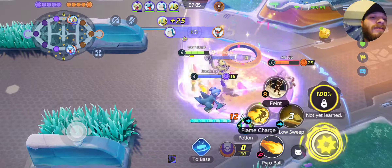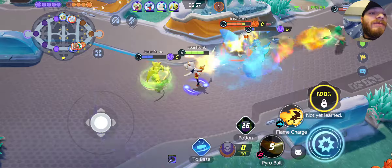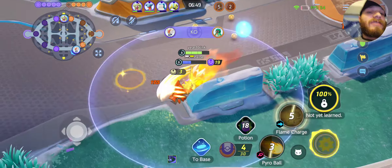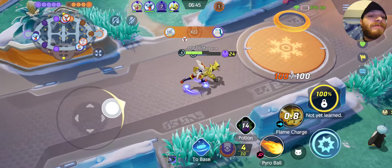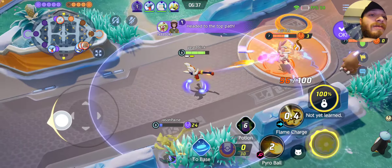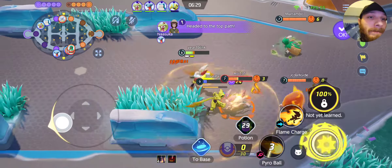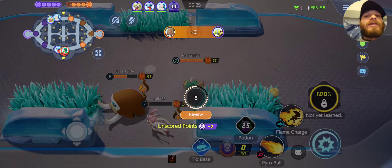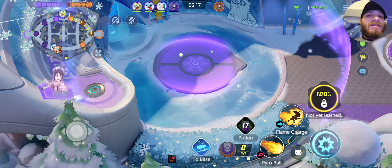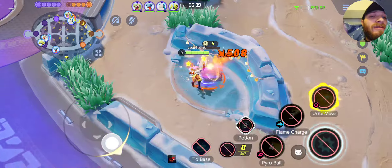Score real quick off the edge. Right there, they thought they had that 3v2 push. With a Zeraora and a Cinderace, it's not looking good for the enemy team — just put it that way. Be able to get that easy score. That was good on them, I'll give them that — they won that fight. But Garchomp is actually a good cleanup character, I've noticed. Very good cleanup — the cleanup crew is here.